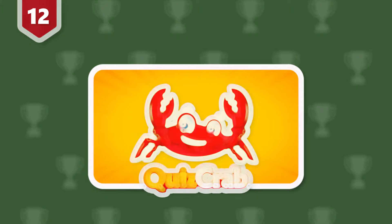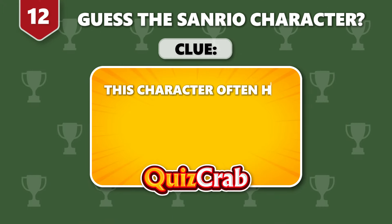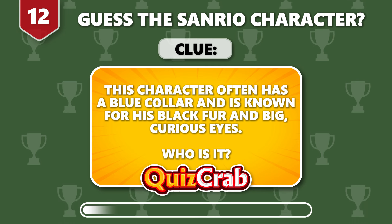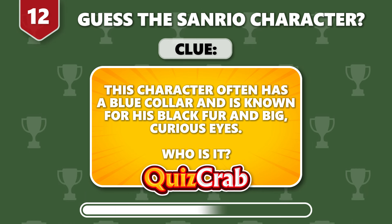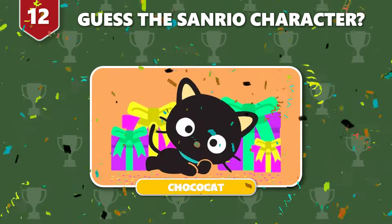Round 12. Recognize this character. The clue is: this character often has a blue collar and is known for his black fur and big, curious eyes. Who is it? It's Chococat.